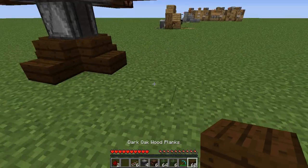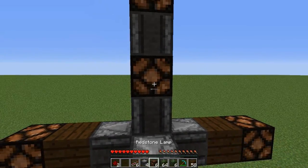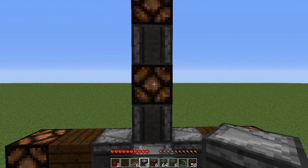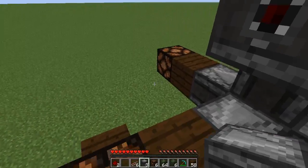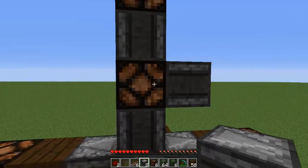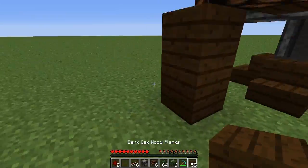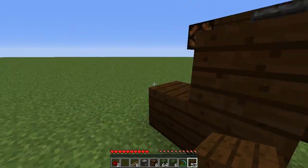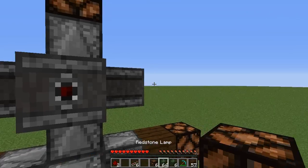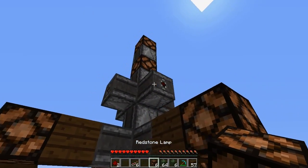Now we're going to need to hop up onto these arms, so we're temporarily just going to place some blocks there. Then again on this lamp up, we're going to do the same by placing the observer blocks like that. We're not going to place blocks at the end of these ones — we're just going to place the redstone lamps.